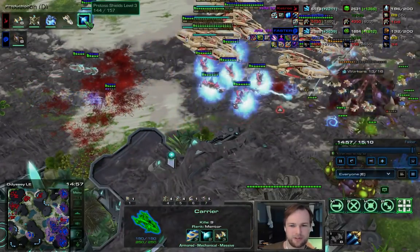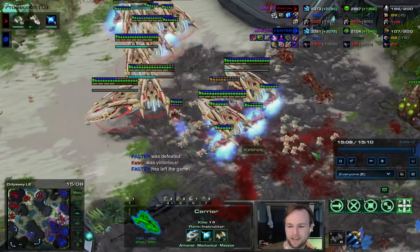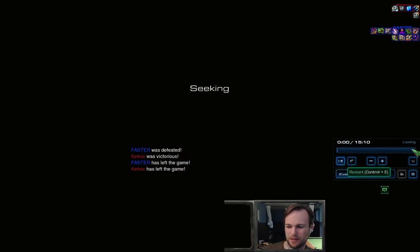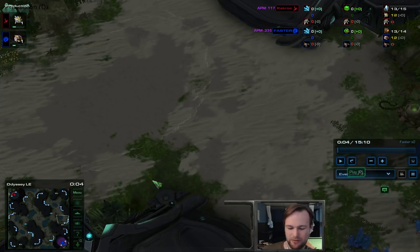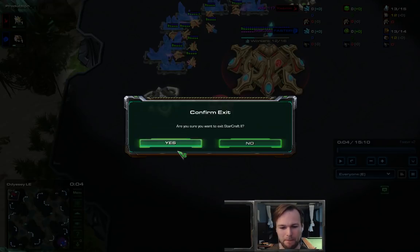We got 3-2-3 upgrades, almost 3-3-3, and that is GG. So that is the build - very strong, very simple, a little bit boring. It's like the same late-game value play as with ravens, but ravens have a lot more micro and decision-making around energy spending and positioning. This Protoss army is more or less about A-moving, building up, and then moving out. We'll show one more replay - one where a lot of things go poorly, so that should be a good one to show.